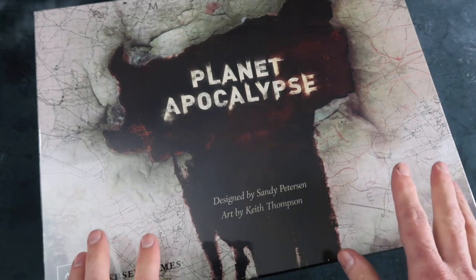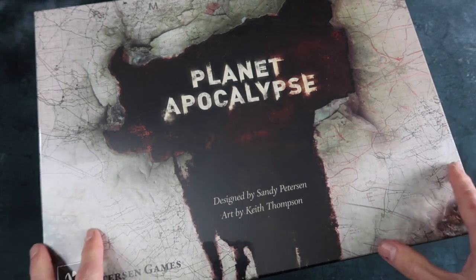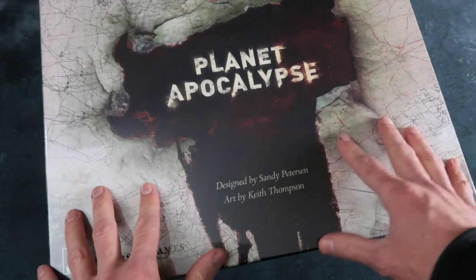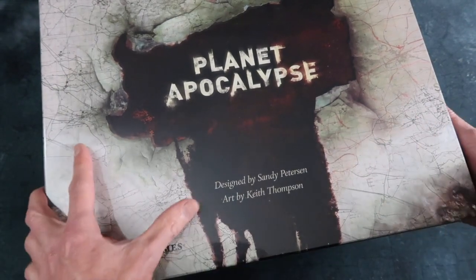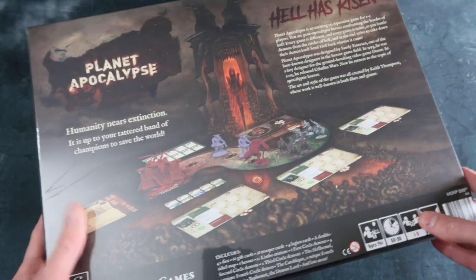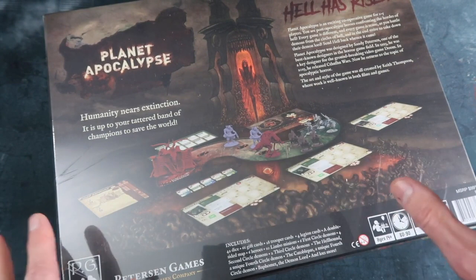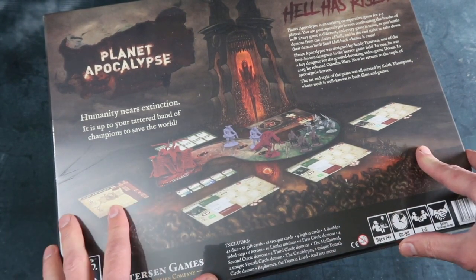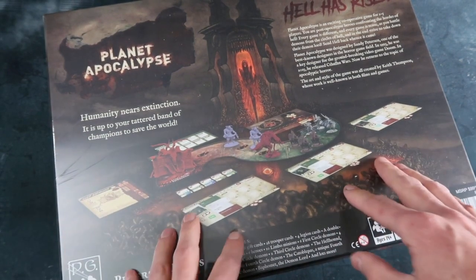He first came to my attention with the film The Ritual, where he designed the main monster. He's got a lovely sort of sketch style that goes beautifully with this demon feel. This game has got a really unusual style because it's a real grab bag of post-apocalyptic, demonic, sci-fi, contemporary — all going on in this really interesting mix of styles that I think works quite well.